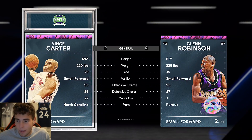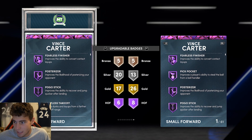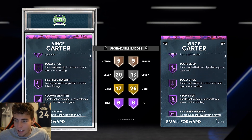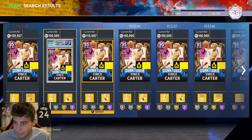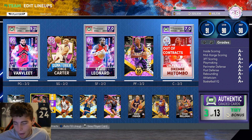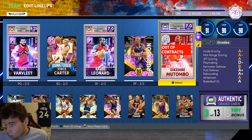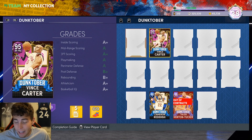If you look at my Vince compared to the average Vince — mine has Hall of Fame Pickpocket, which is a super important badge, and he also has Hall of Fame Stop and Pop. I think those two badges are super important, and that's why I ended up getting my Vince Carter. On current gen, where I'm probably going to qualify, I think he is the best shooting guard in the game.